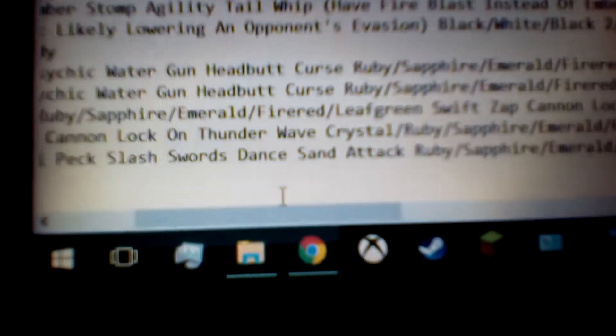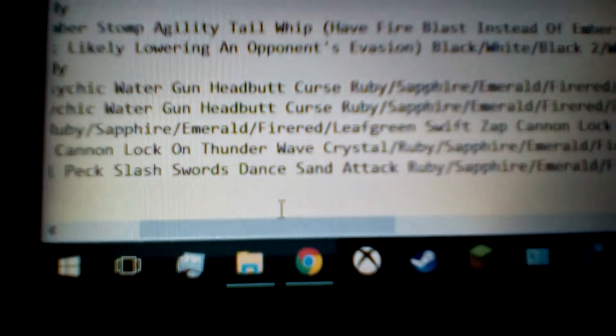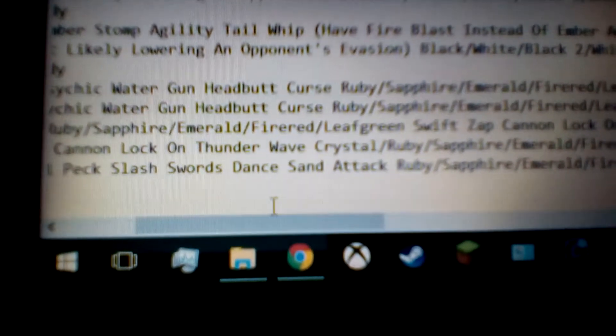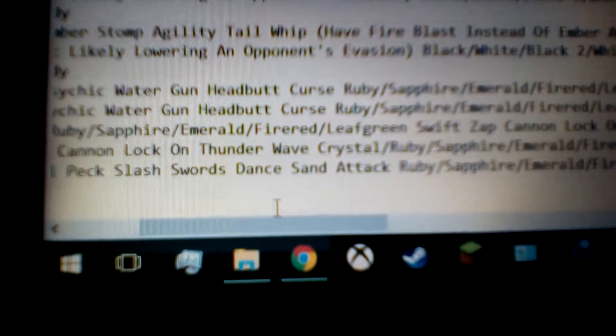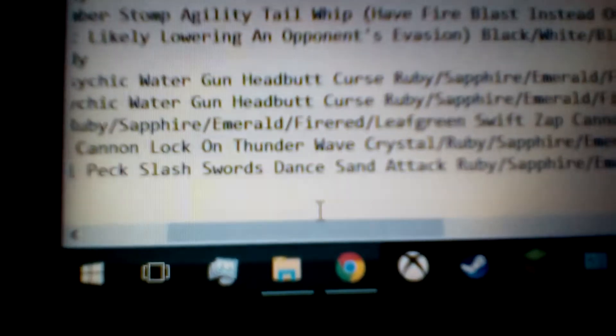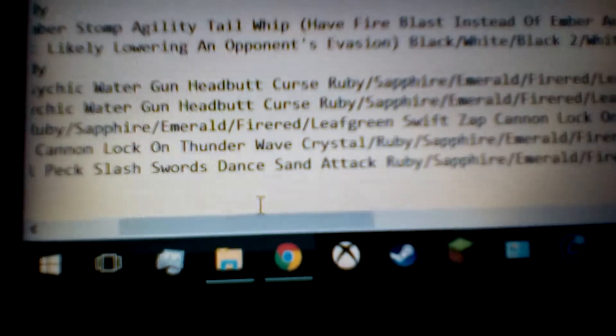And then Swords Dance. Swords Dance is 100 accuracy, status, normal type move, and pretty much what it does — it raises your physical attack by 2 each time you use it, so it says sharply, but it raises it by 2 each time. So it's very good for Peck and Slash, as they're both physical type moves, making it a very good setup move. It's the main common one that's the best, actually.